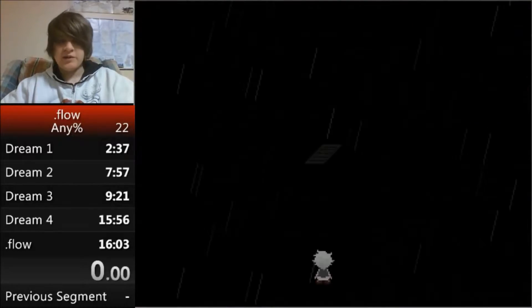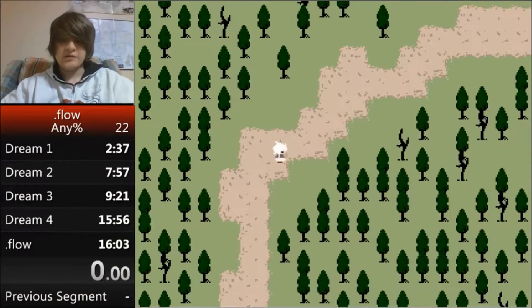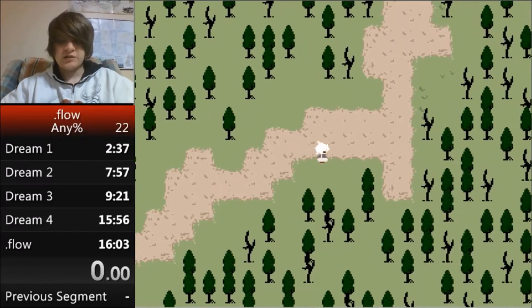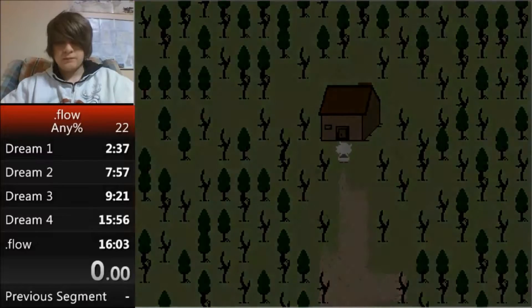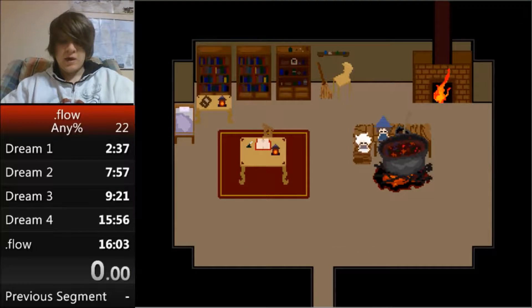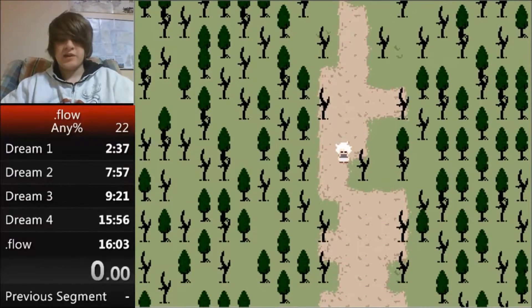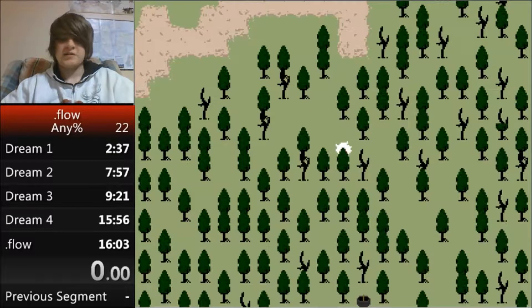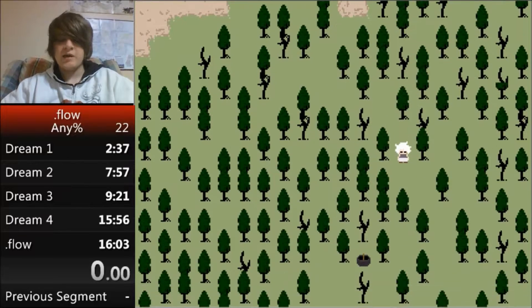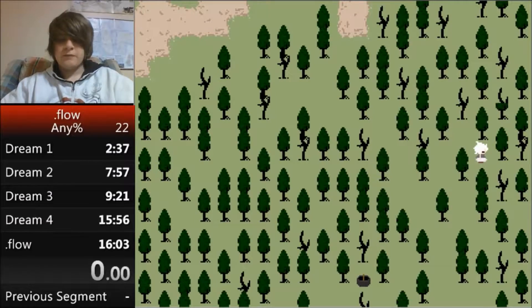The first thing we get in the Famicom world is the broom, because the broom lets us do the speed glitch to move faster. Unlike in a Yume Nikki speedrun, we won't be using the arms or any effect that sends us back to the Nexus at all — it's too out of the way and one of the later effects.